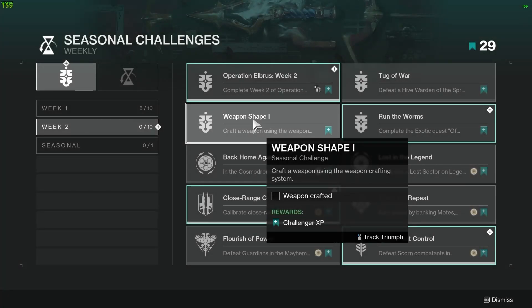Challenge 3 is Weapon Shape 1 — craft a weapon using the new weapon crafting system. If you need help with the crafting process, refer to my shaping videos.